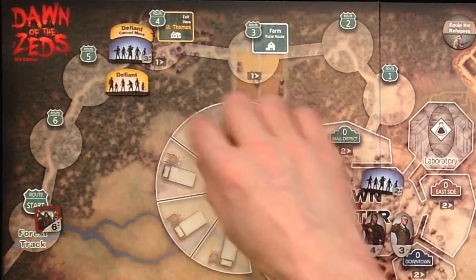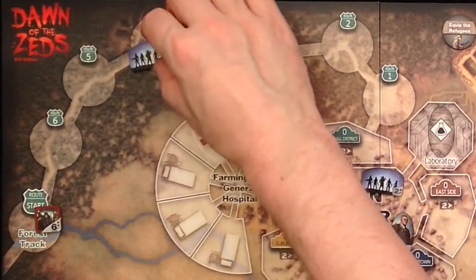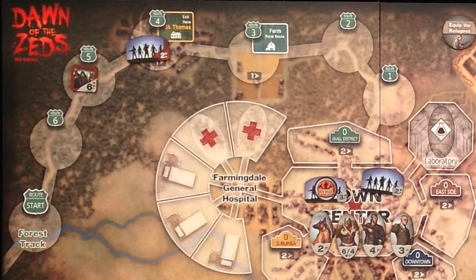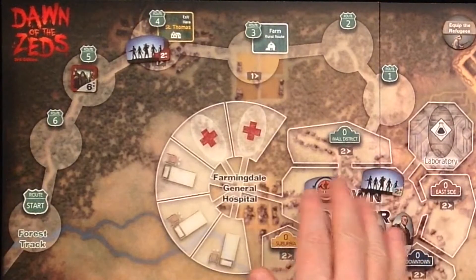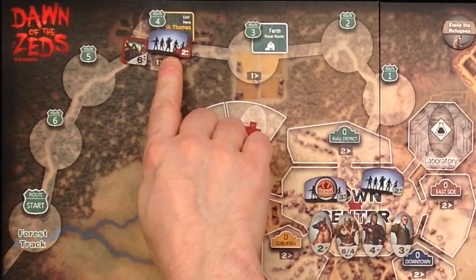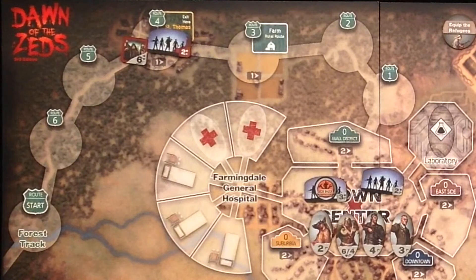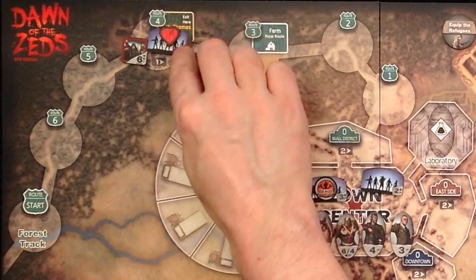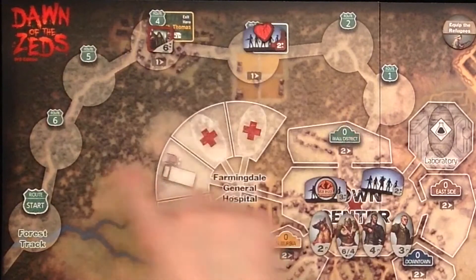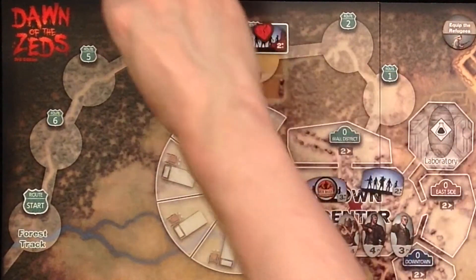How is chaos added? Chaos is added when a Zeds unit moves into a named space and stays there — so it doesn't retreat. Then at the end of its movement a chaos marker is placed, unless there is already one. For example, if the Zeds unit moves into a space and fights the civilians, and the civilians take damage and have to retreat, the Zeds unit ended its movement in a named space — this adds a chaos marker. You never place chaos markers on start spaces of the tracks.